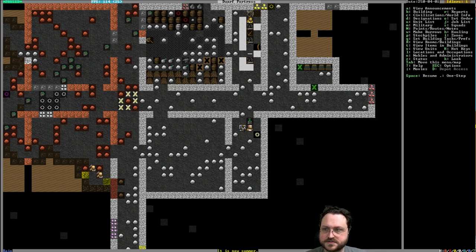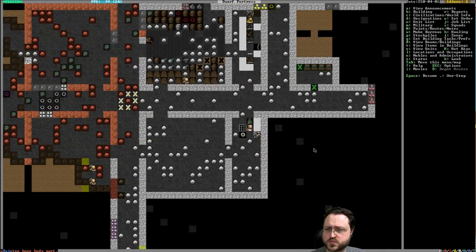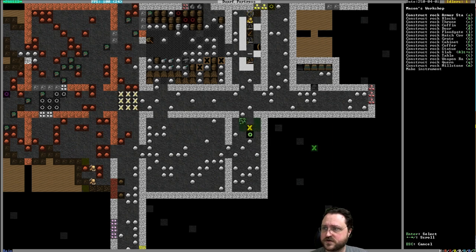Stockpile for finished goods next to the workshops. The Mason's Workshop finished. I just realized what we have to do — we have to make all of our chairs out of iron, because in Dwarf Fortress a chair is referred to as a throne. So they would be iron thrones. We're going to need some chairs before that, though.